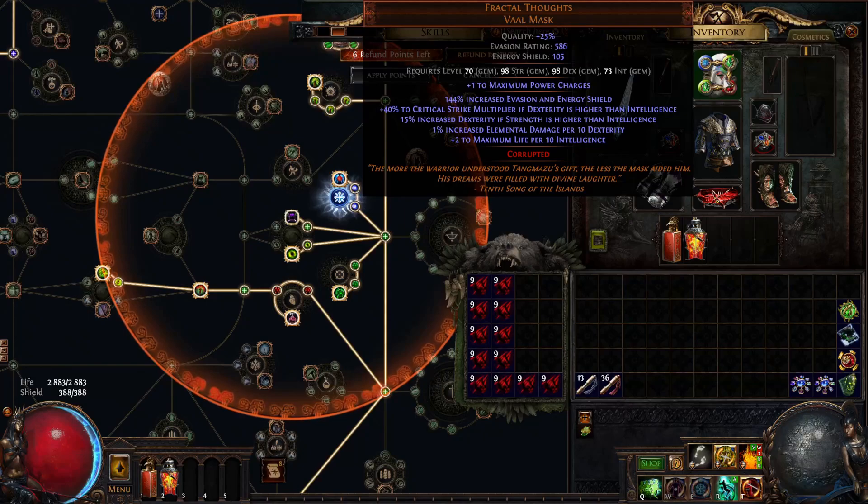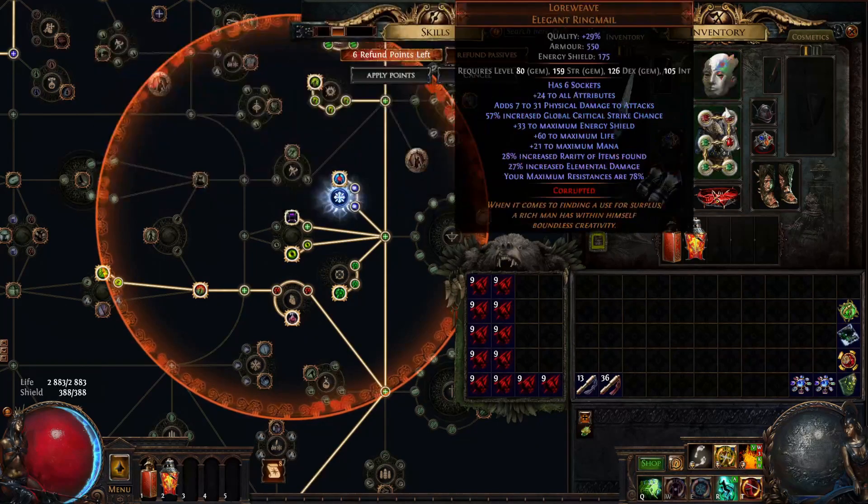Another part that's not essential but good is Fractal Thoughts — it's a cheap mask. I got this one with maximum power charges; it's still cheap, around 50 chaos. It gives a lot of global critical strike multiplier, some damage from dexterity, and flat life from intelligence. Most importantly, it gives 40% crit multiplier — a good helmet to have.